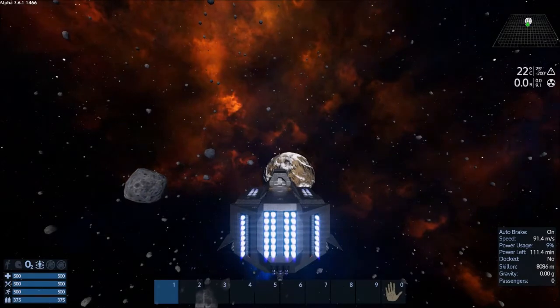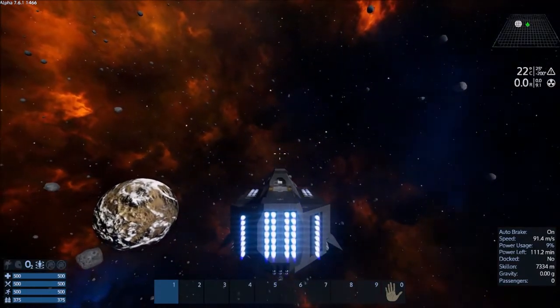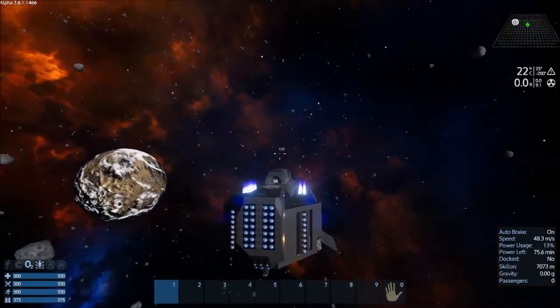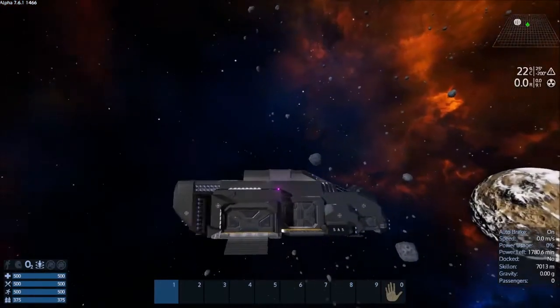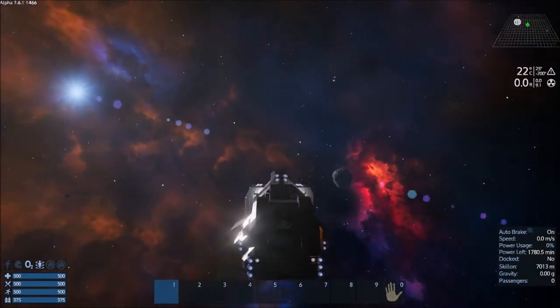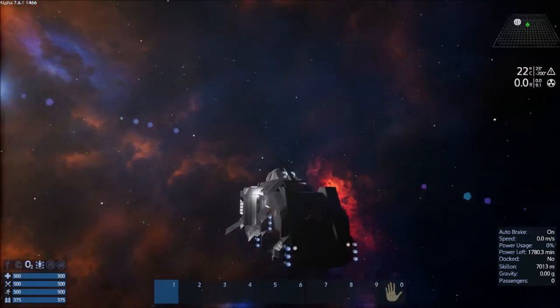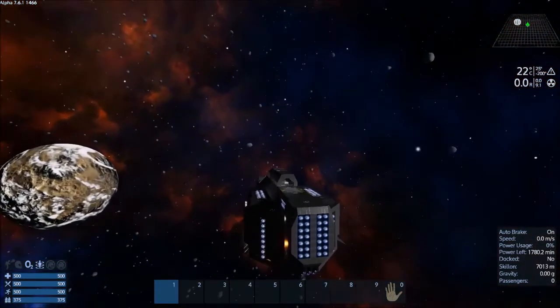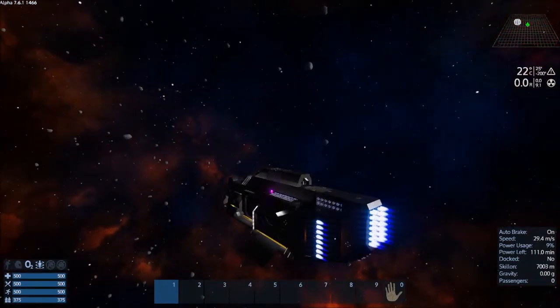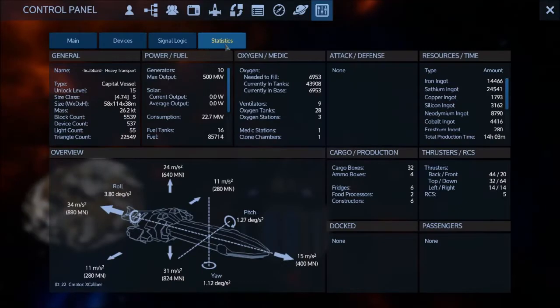That was a little weird — just seemed a little strange. Let's take a look at her out here. She is a very nice looking craft. Let's take a quick peek at what it takes to make this craft. We'll just let this baby continue to fly. So for this capital vessel, like we already said, it unlocks at level 15. It's a size class 5. Consumption generators: there are 10 generators, max output is 500 megawatts.